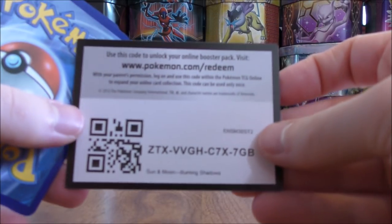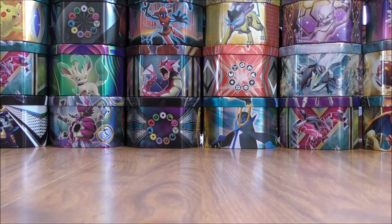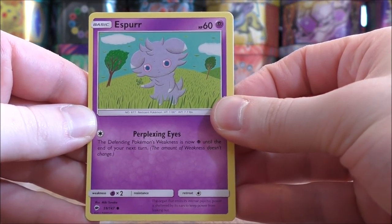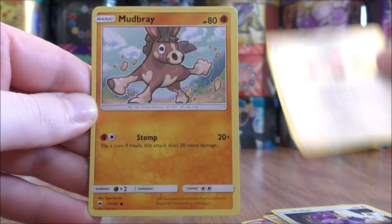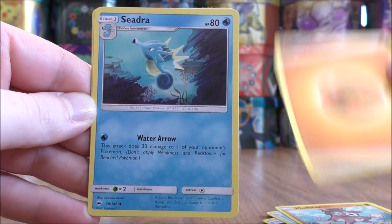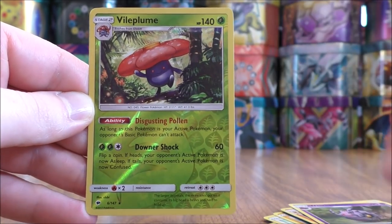It will be disappointing when Burning Shadows is rotated out — lots of good cards in the set, including some essential supporter cards like Guzma. Final pack of the two starts with Espurr, Shuckle, Noibat, Stufful, Mudbray, Fire Energy, Turtonator, Cyndaquil, Charmeleon, Whirlipede, Reverse holo of a Vileplume.